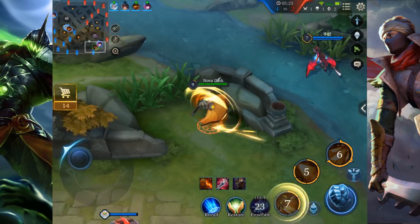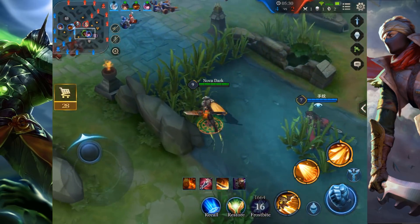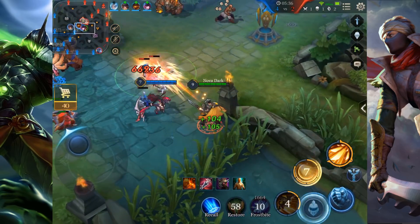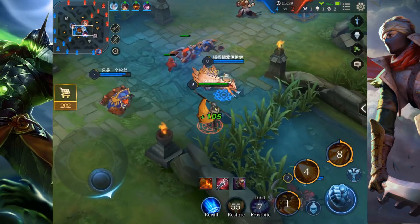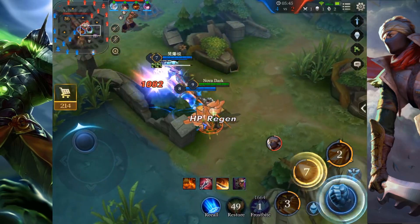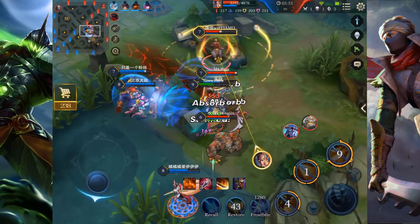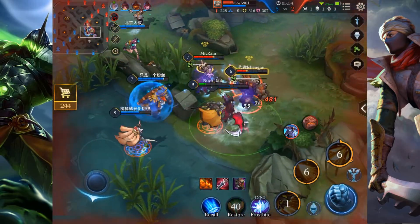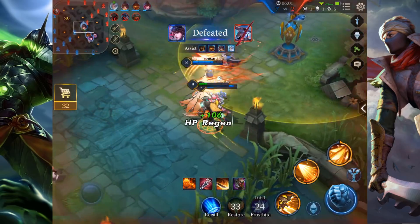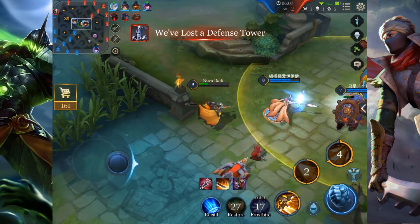Just clearing the wave and the other camps, then probably trying to get mid vision again and see if we can catch someone off guard. Murad is coming — we jump back and quickly go for his shadow, getting Murad off since he was overextended. Using my ultimate into three people, now we have to kite back. Our team can just clean up since they're low. We see Joker is pushing top lane but I don't think we're fast enough to stop him, so we just go for the mid tower.